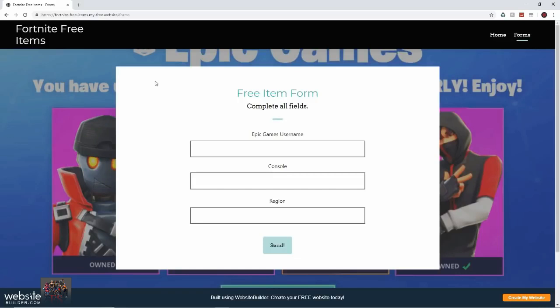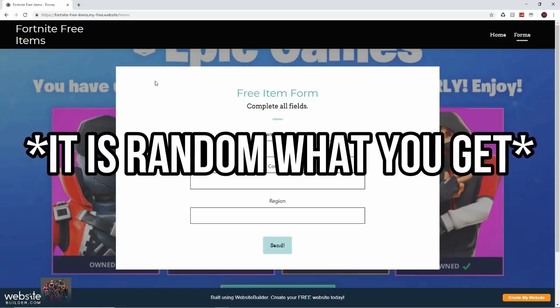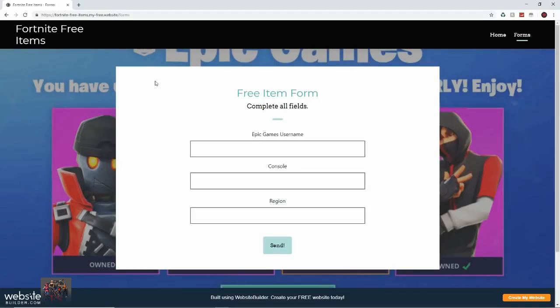I'm going to complete this form now. You can get items as well such as pickaxes, emotes, gliders — literally anything from the item shop. It doesn't have to be in the current item shop, it literally can be anything. I'm going to complete this form now, just going to blur my details.